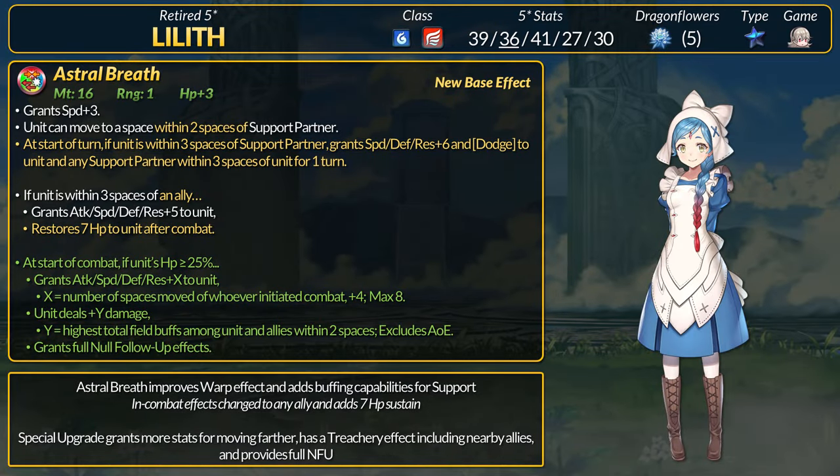Next up is Lilith, a high-speed blue flying dragon. Astral Breath has received some major updates — it grants plus 3 to stats and Lilith can now move to any space within 2 spaces of her support partner, literally warping across the map with no prior setup besides having any support in the field. Every turn, if Lilith is within 3 spaces of her support, grant speed and Diva Trim plus 6 field buffs and the Dodge status to Lilith plus her support partner. Originally, Lilith needed to be near her support for the plus stat bonus, but this can now be any ally, and the 7 HP healing is also new.